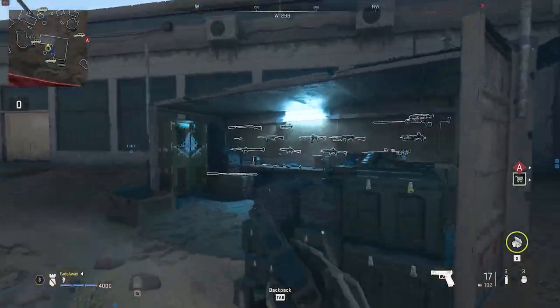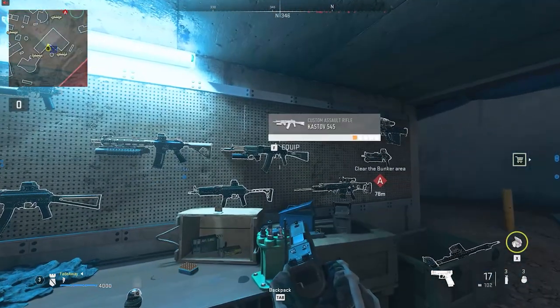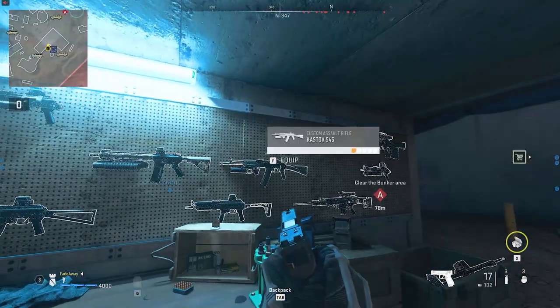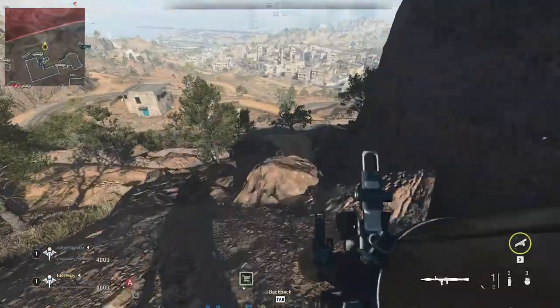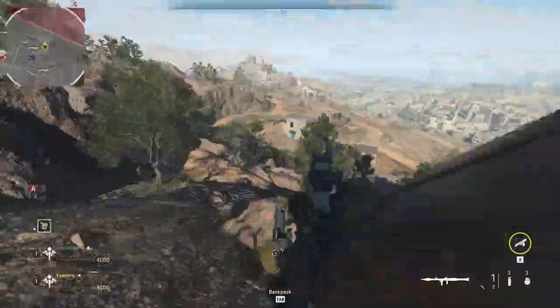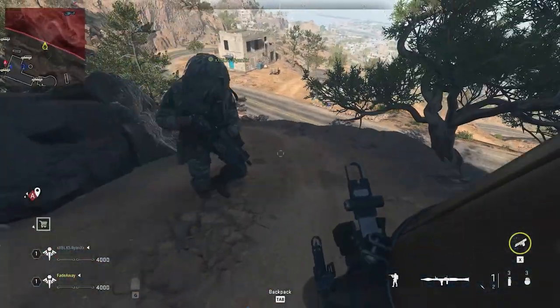Once you're in the map, choose any of the weapons on the wall that you want to level up and hold that weapon in your hand. Make your way to the area of the map that I go to — just follow me. From here, you want your teammate to go out of bounds, which will basically instantly down them, and then you revive your teammate over and over again.